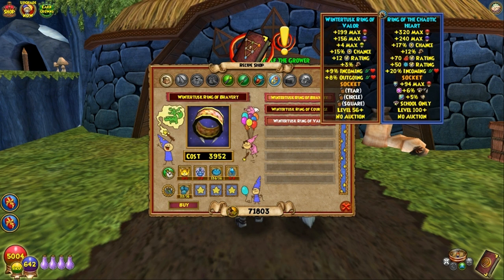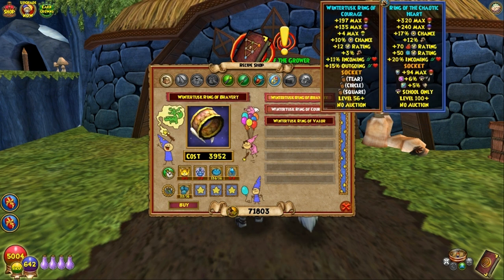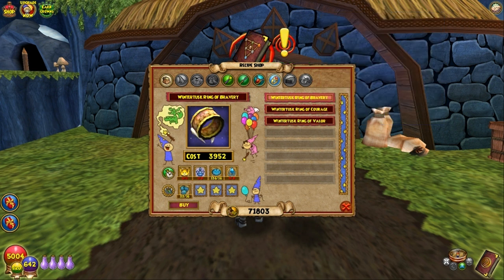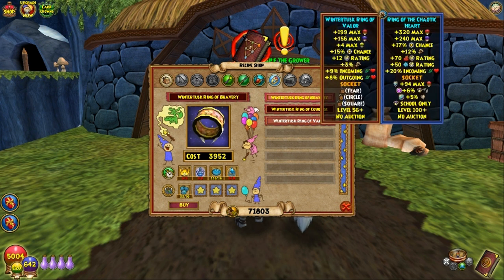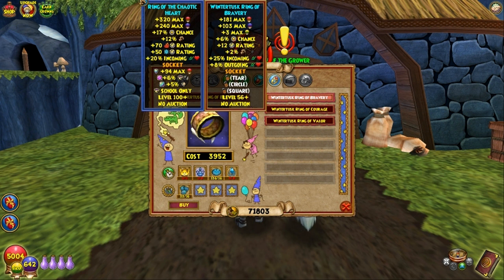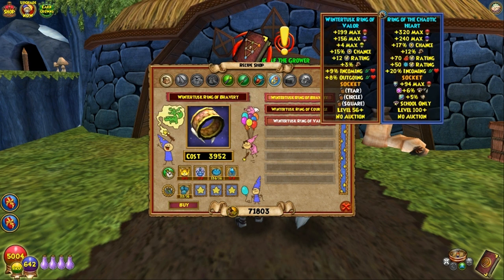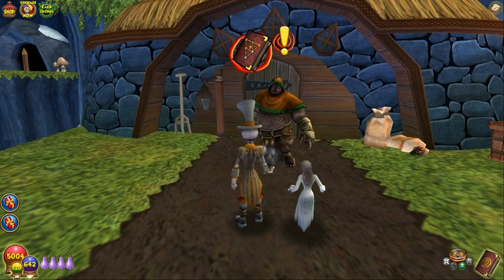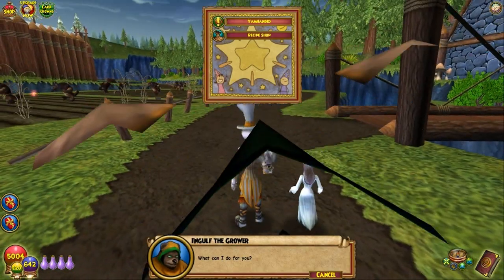He has the Winter Tusk Ring of Bravery, the Ring of Courage, and the Ring of Valor, each of which have just a little bit more energy than none. Plus three energy isn't a lot. Plus four energy isn't a lot, I'll admit. But plus four energy when you have zero is four more energy that you didn't have — it all adds up in the end. These rings you can use at level 56. You can craft these for not a lot of very expensive crafting materials and get yourself three to five more energy.